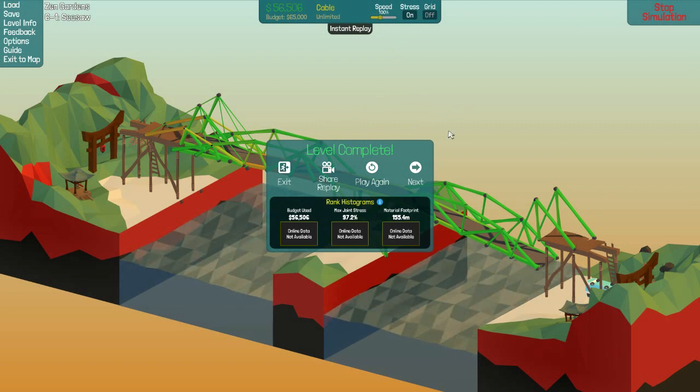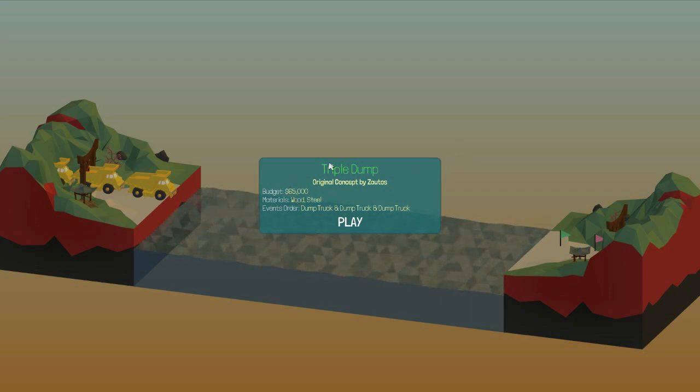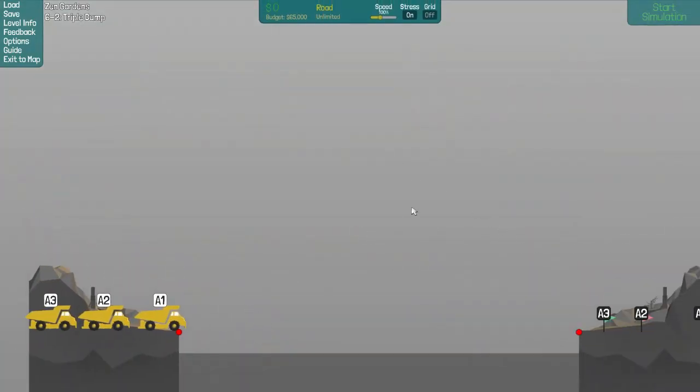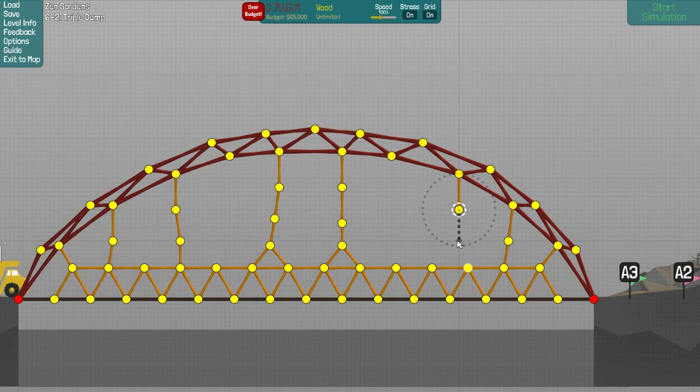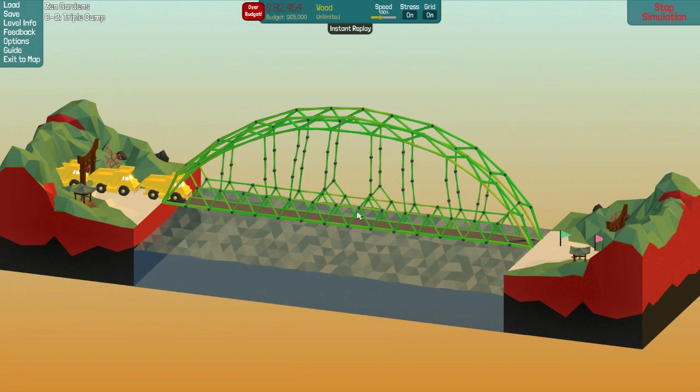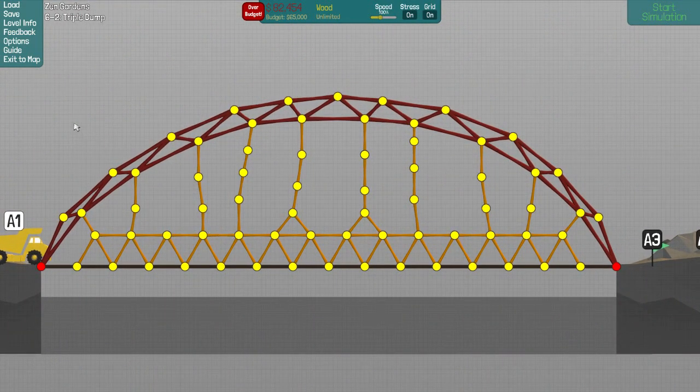Awesome — so seesaw is done, great! Let's move on to Triple Dump. Hello zautos, we meet again. $65,000, wood, steel, dump truck and dump truck and dump truck. You jerk! You go sorta there and... yeah, this is a mess. Sure, let's just even see if this stands — it does. And it breaks. I don't know what they want me to do, I really don't. All right, start over.